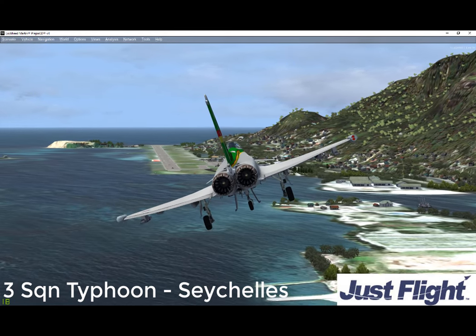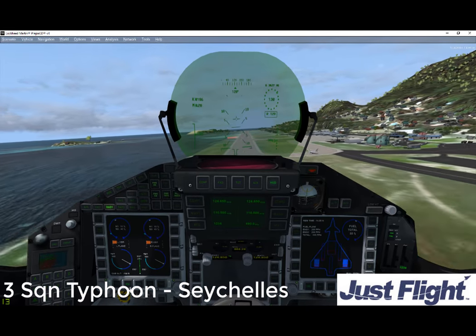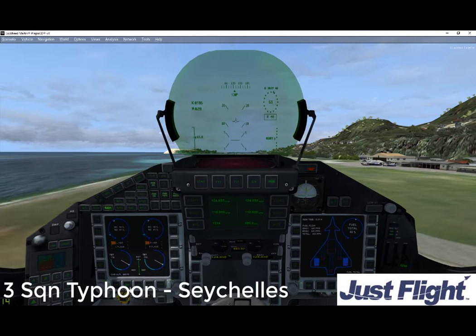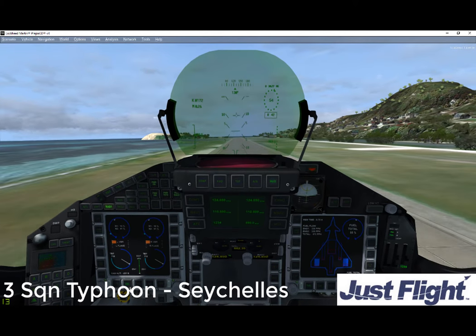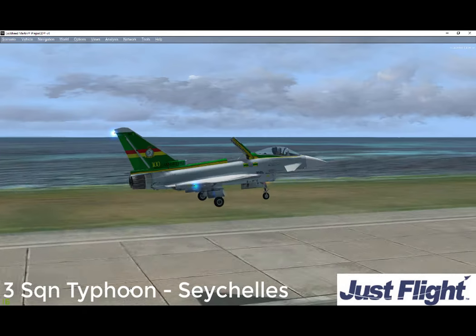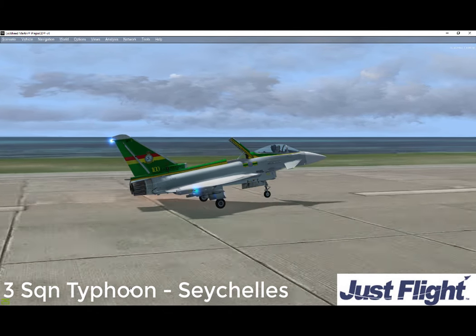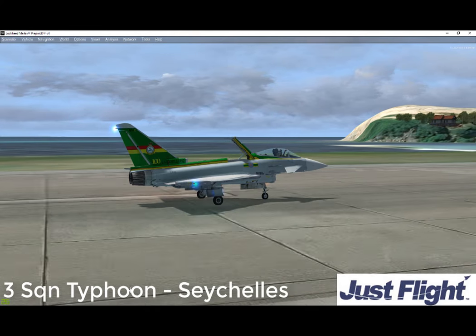Strong, lightweight composite materials were key to the design of the Eurofighter Typhoon to give it deliberate instability. Using them means the weight of the airframe is 30% less than for traditional materials, boosting range and performance, as well as reducing the radar signature. Class leading sensors give the pilot unparalleled situational awareness, seamlessly integrating data and updating the battlespace picture for actionable intelligence.